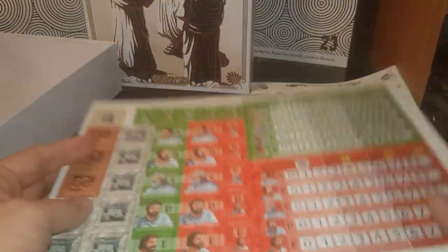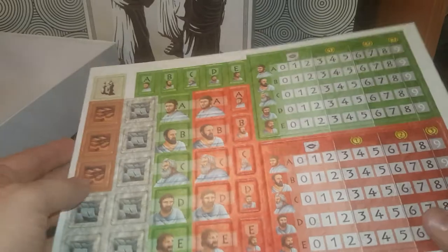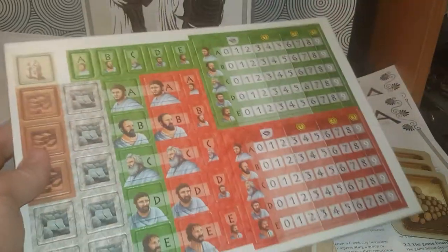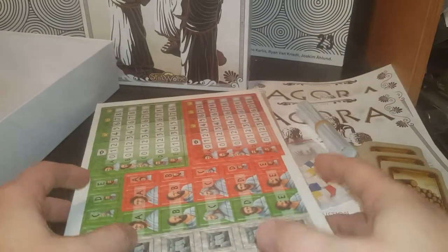My guess is that the bags are for each one of your characters, so you put all the green and all the red and so on. I'm not going to bore you with punching out all these pieces, because I wouldn't want to watch me punching out pieces either.